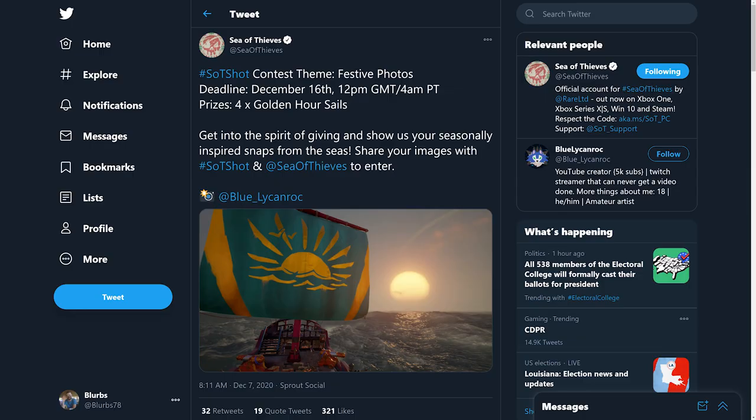The only way to win these sails is to win a photo contest put on by Rare every two weeks. They give you a theme and you have to submit a screenshot from in-game with zero editing whatsoever. They pick four winners and the crew of those four winners all get these sails.